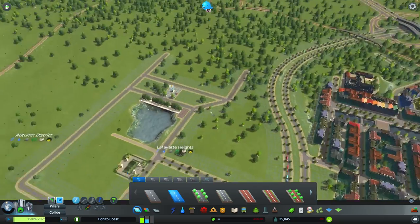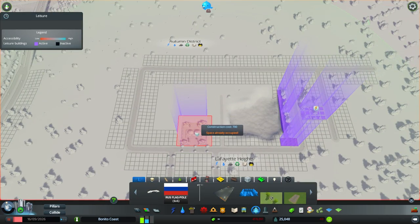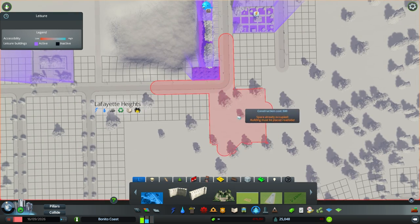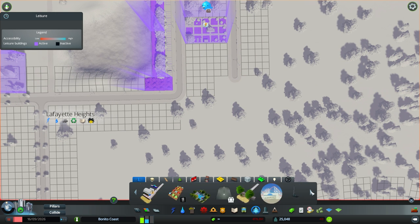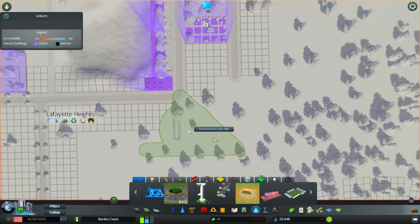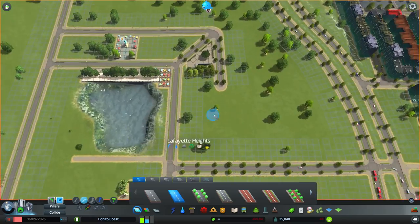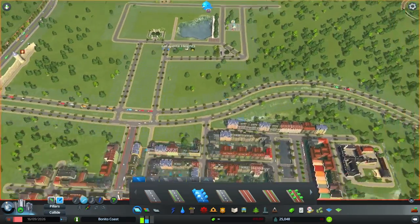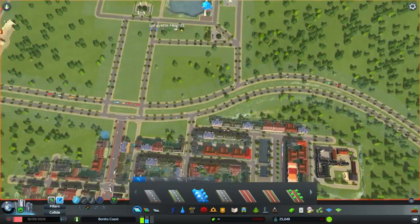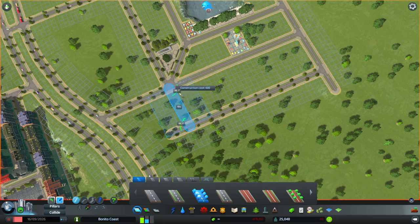Just to break the grid a little bit, I thought why not put some roads that are not perfectly lined up — like 45-degree angles. I have these props and parks that already have these roads built in. You can get everything on the Steam Workshop; so much stuff there. Every day you can go to the workshop and find new content — honestly, the community is just the best. So much stuff. And yeah, we just draw some more roads.